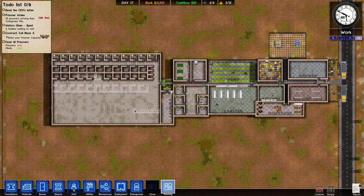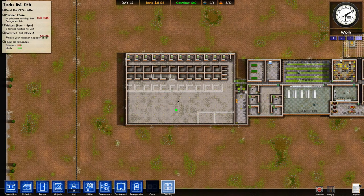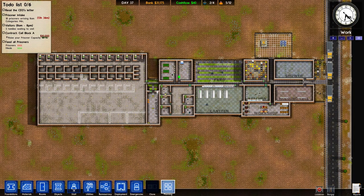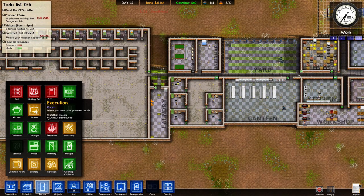So maybe I could put visitation here. This could be visitation. I'll make a security office. I might need a new shower if I get a lot of prisoners, and we could have a shower room — only if we get too many prisoners to keep up. And maybe I'll put some more offices because I'm out of room. I do need a bigger storage room, but that might take a while.